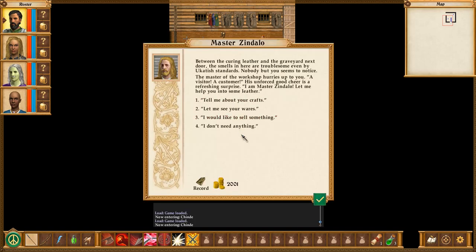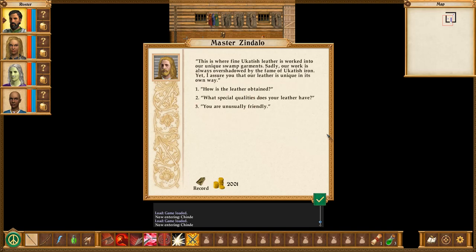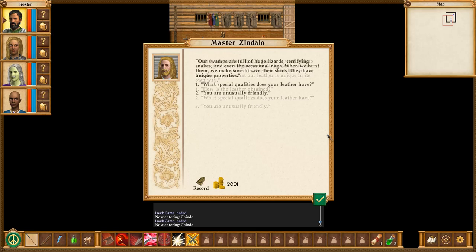With Master Zindelow. Between the curing leather and the graveyard next door, the smells in here are troublesome, even by a cottage standard. Troublesome is an interesting description for a smell. Nobody but you seems to notice. The master of the workshop hurries up to you. A visitor. A customer. His unforced good cheer is a refreshing surprise. 'I'm Master Zindelow. Let me help you into some leather.' Tell me about your crafts first. 'This is where fine ukatish leather is worked into our unique swamp garments. Sadly, our work is always overshadowed by the fame of ukatish iron, yet I assure you that our leather is unique in its own way.'